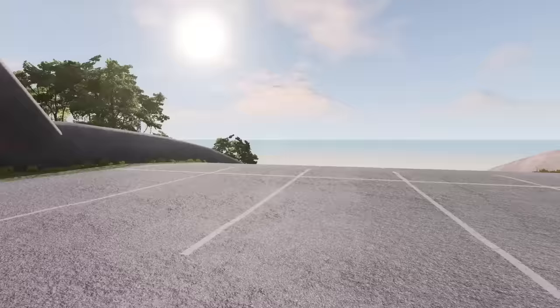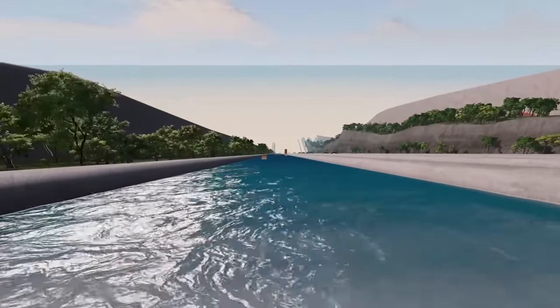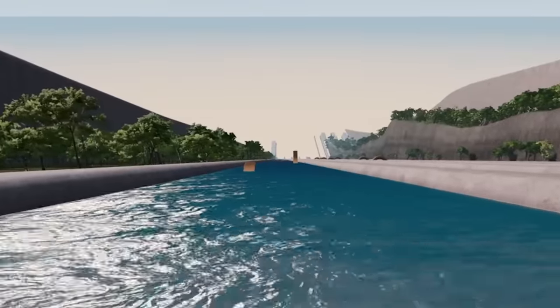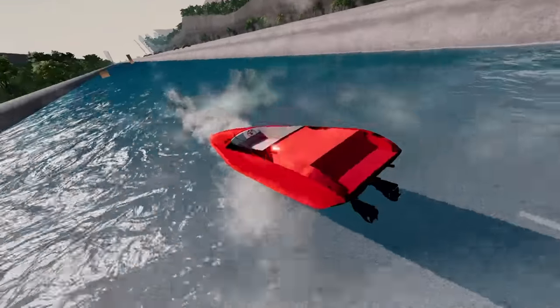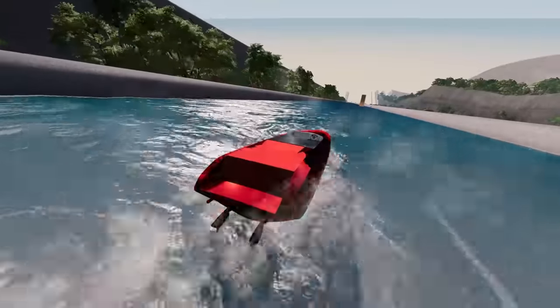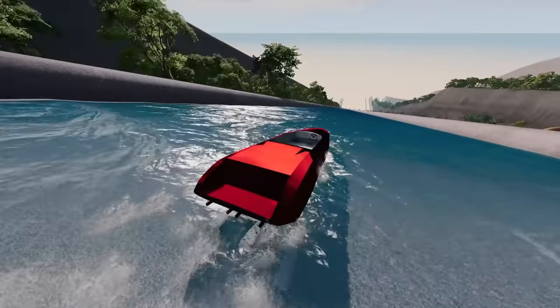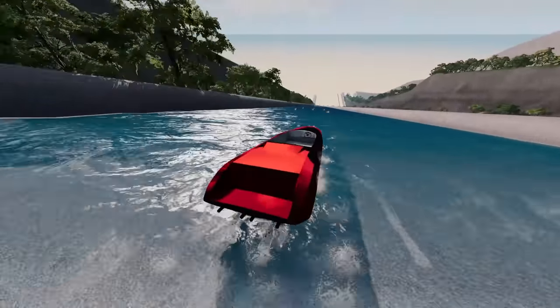Moving on from trains and lava, I've got here a boat. The reason for that is because there's water down here. I really hope this works. I wonder if anyone's actually used a speedboat on this part of the map. I'm going down - this is insane! So originally I was just going to go ahead and take a normal car, but then I saw the boat and I thought I had to give this a go.